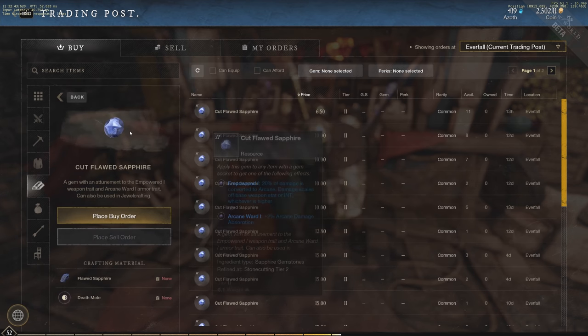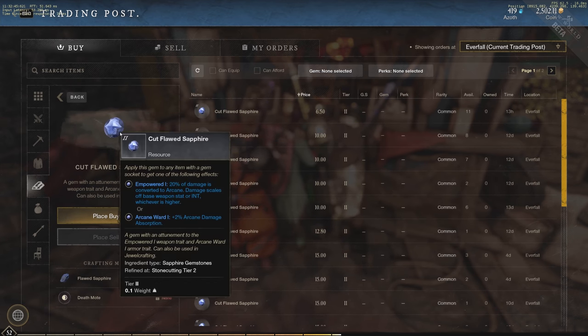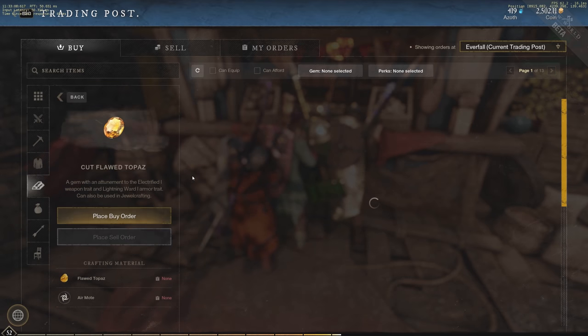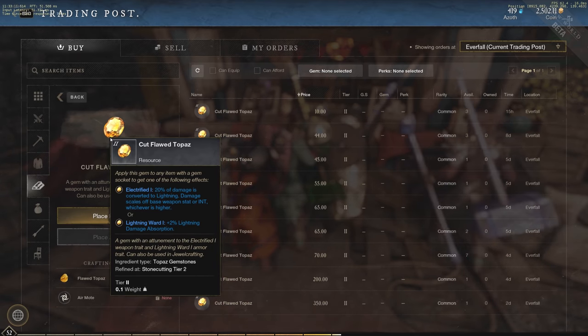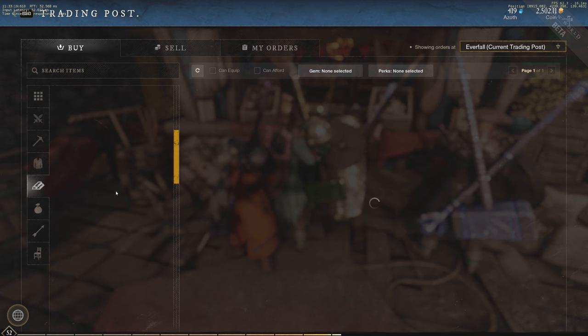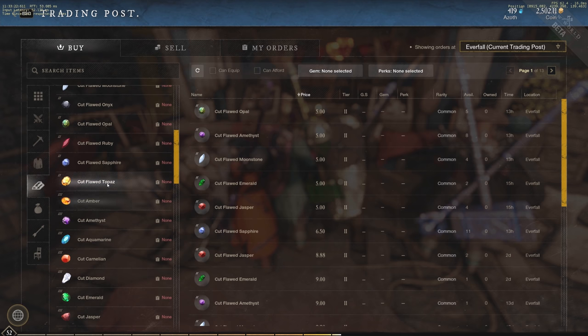The Cut Flawed Sapphire converts 20% of damage to arcane damage, scaling off base weapon stat or intelligence — this is the gem I'm using in my rapier. I like the extra arcane damage especially against the Corrupted, which is very effective in the white zones. We also have the Cut Flawed Topaz, which converts 20% of damage to lightning damage with the same scaling, and a 2% lightning damage absorption option for armor.